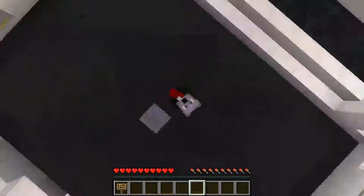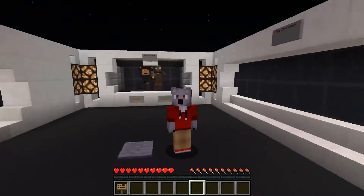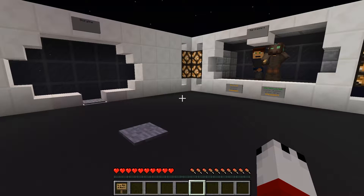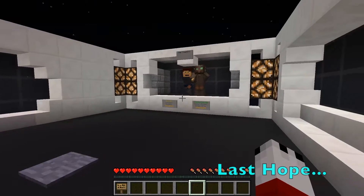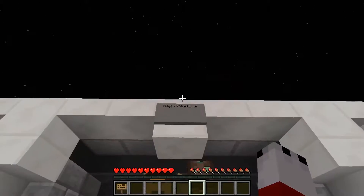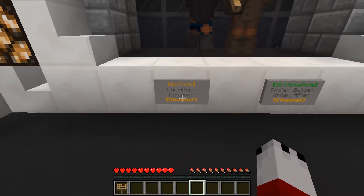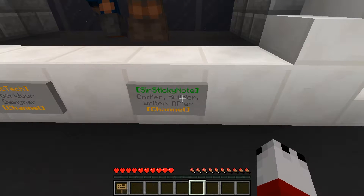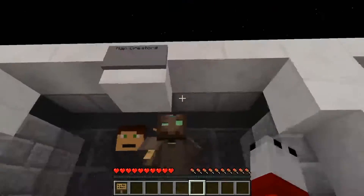Hello everybody, my name is Quags and we're having a wicked good day because today's been very weird. We're playing on a game known as Minecraft and it's a new map known as New Hope. There are two creators: McTech and Sir Sticky Note. Props to you for getting that name.